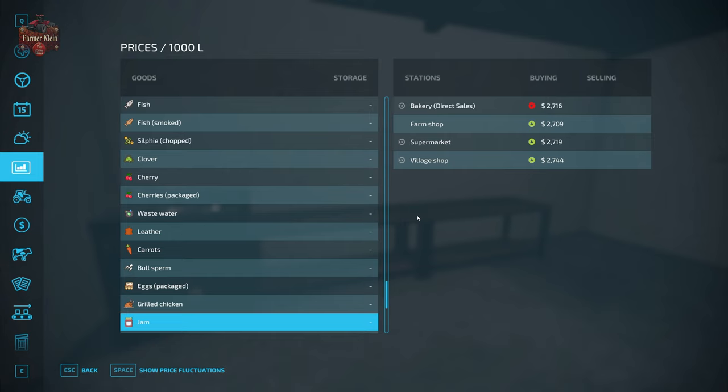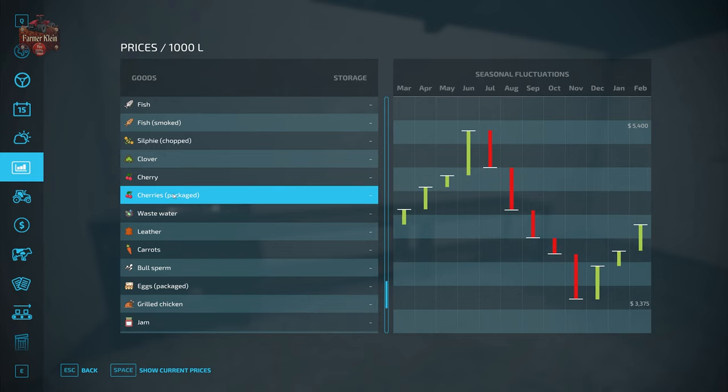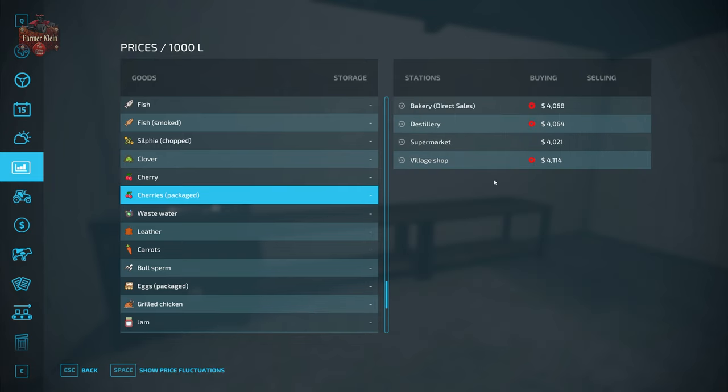The other points of sale for jam are the bakery, supermarket, or the village shop in town. Looking at our price fluctuations, we're looking at anywhere between $33.60 and $27.38 for jam. Back to our packaged cherries — it might not be the best idea to make cherry jam, because packaged cherries are going to sell for more than the jam will.